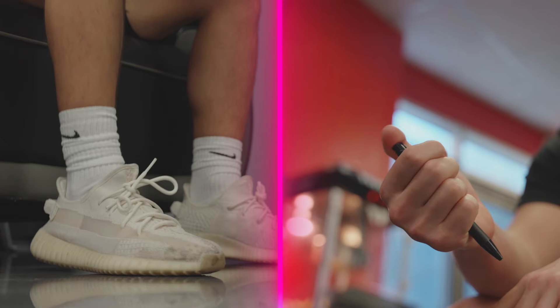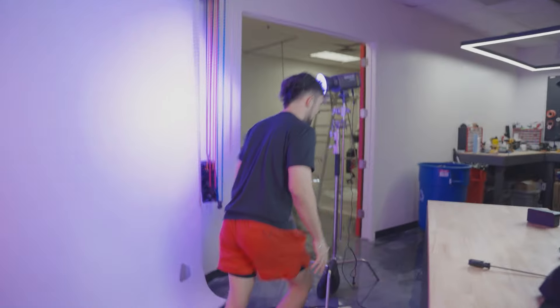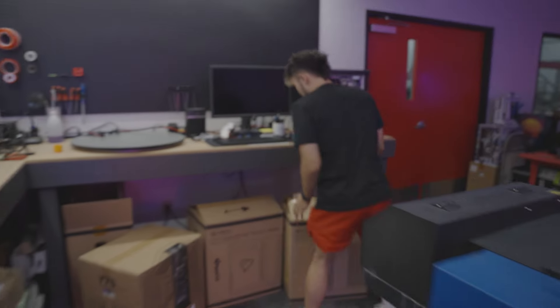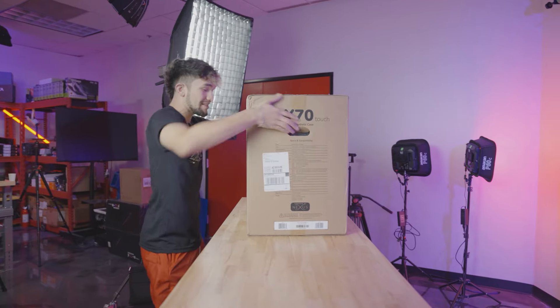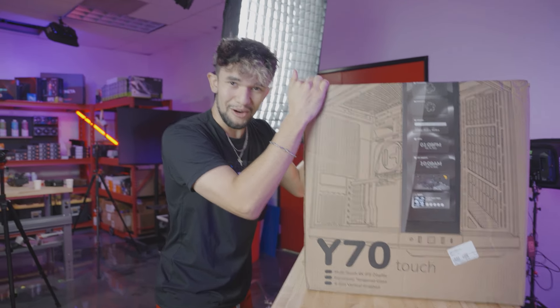And your time starts now. The first thing I'm going to be looking for is a case, because that's like the whole foundation of a build. They have a Y70 Touch — dead giveaway. And since this is the black version of this case, that means I'm going to have to stick with that theme for the rest of this build. So now it's time to go pick out the rest of the parts.